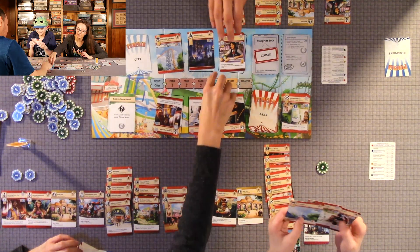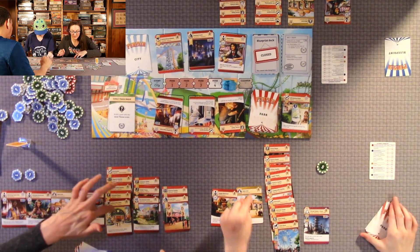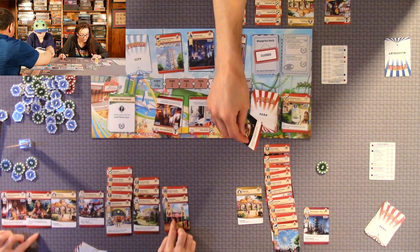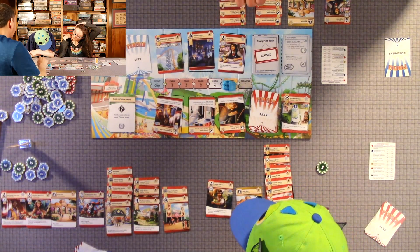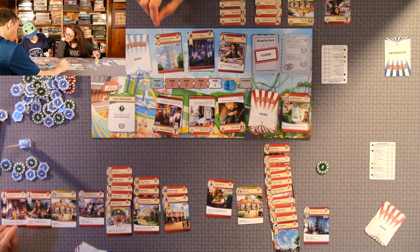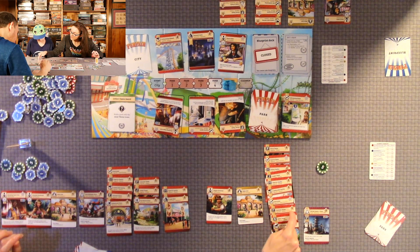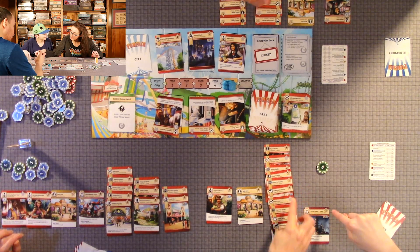Count our stars. I have fourteen. I also have a jungle theme icon, so I get coins for that from my staff member. Quentin counts his stars too. I got 18 coins — and then for the last round cleanup, we check staff for end-of-round bonuses.